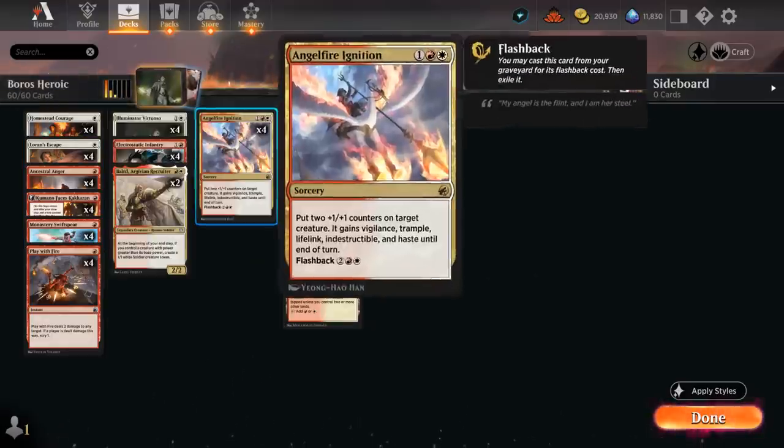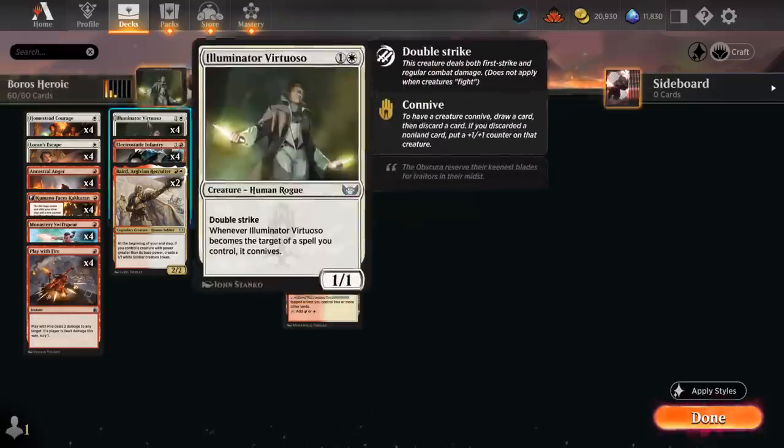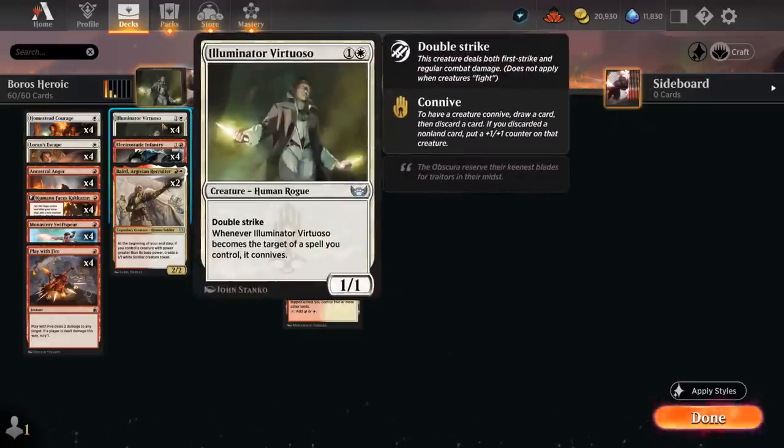Another key card in this deck is Angel Fire Ignition as a nice curve-topper, giving our creature +2/+1 counters, vigilance, trample, lifelink, indestructible, and haste until end of turn. We can even flash it back out of the graveyard, so sometimes we're okay discarding it to connive. The Ignition can also be a huge swing in a matchup, especially against aggressive decks, and pairs very well with a double-striking Virtuoso.